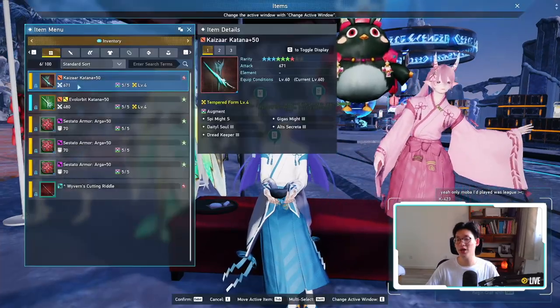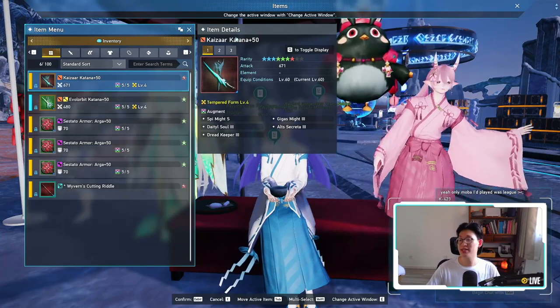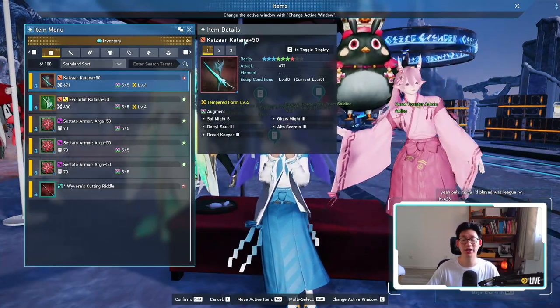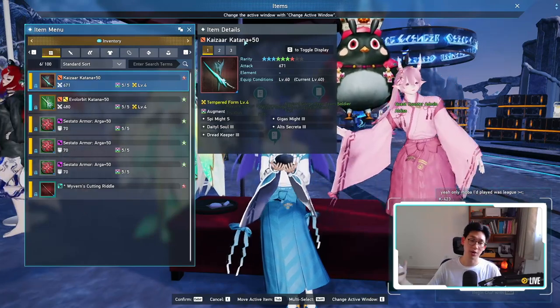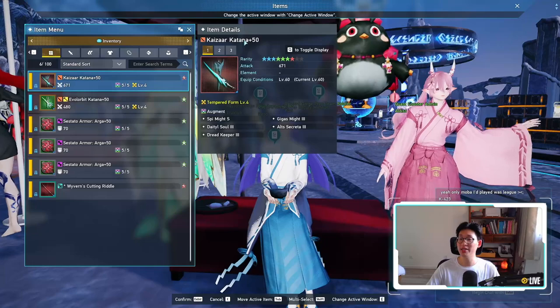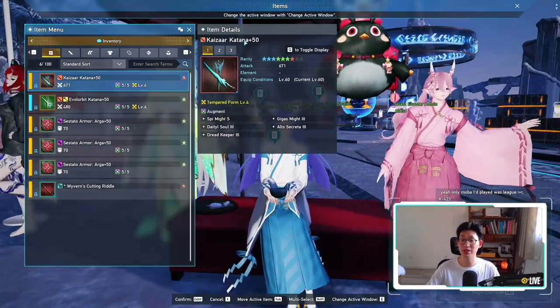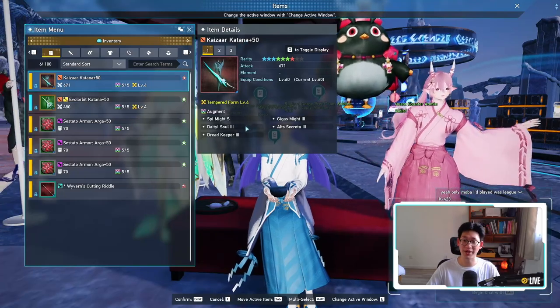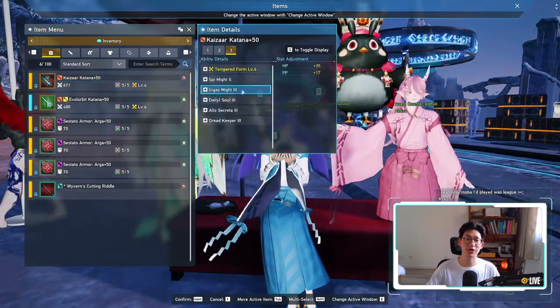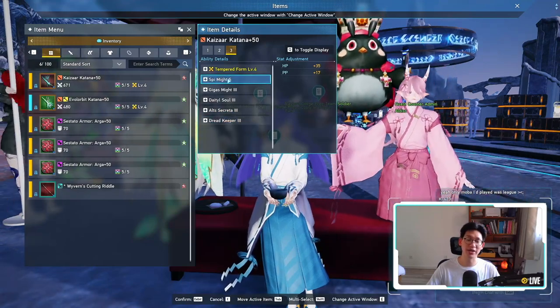But with all of that out of the way, I'm sure you guys are waiting to see my gear. So first of all, I did manage to get a Kaiser Katana. I did have to buy the Rox Katana — I was not lucky enough to get a Rox drop, I had to buy it off the market. I did pay 5 million meseta for it, which at the time was a really good deal. And then as for the augments themselves, we've got Gigas Might 3, Dido Soul 3, Alt Secreter 3, Dread Keeper 3, and we got a Spirit Might.